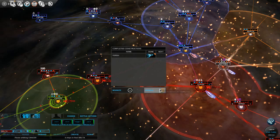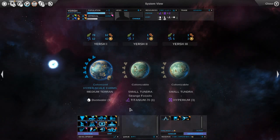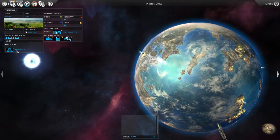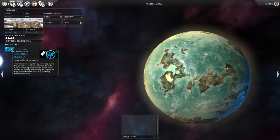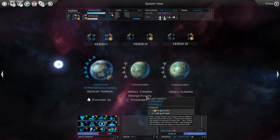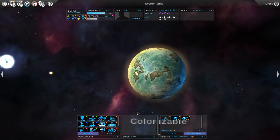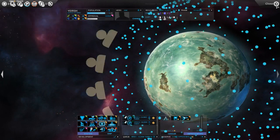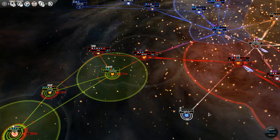Yersh is a system over here and it has a moon. Colonizing takes three turns. We have a lot of population. Going for Strange Fossils, Data NMF70, Hyperium III — let's colonize this one first, then this one, then do some more stuff. It looks like we're all set. Let's end the turn.